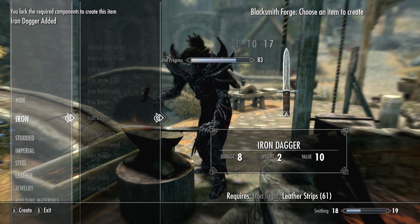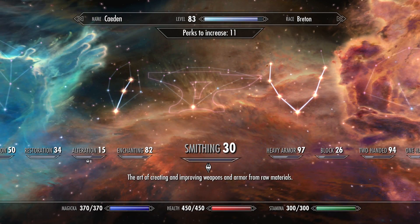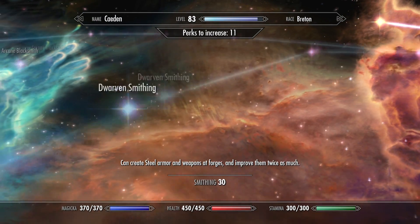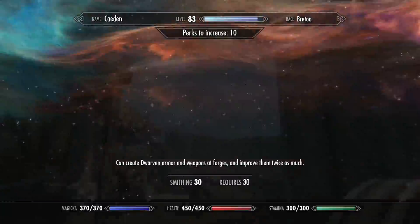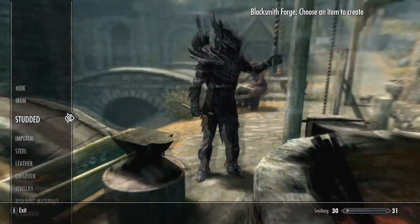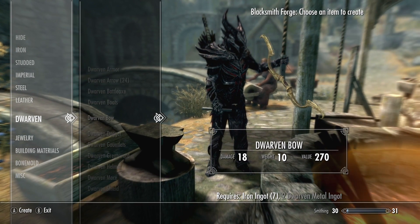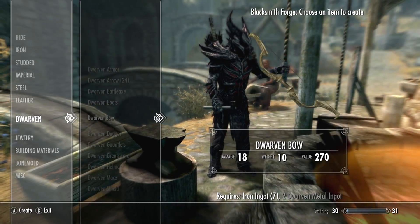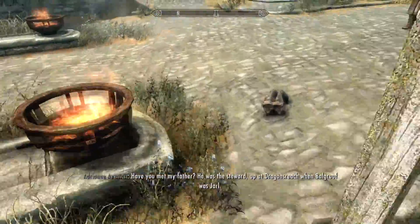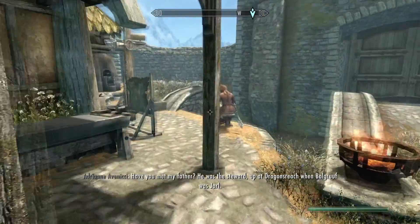Once you get to smithing level 30, go ahead and put a point into dwarven smithing. I'll be right back once I hit level 30. Alright guys, we are back — I am now at smithing 30. Put a point into dwarven smithing, and that's really all you need. Now we can make dwarven items, and what we're going to be making is dwarven bows. It takes one iron ingot and two dwarven metal ingots.